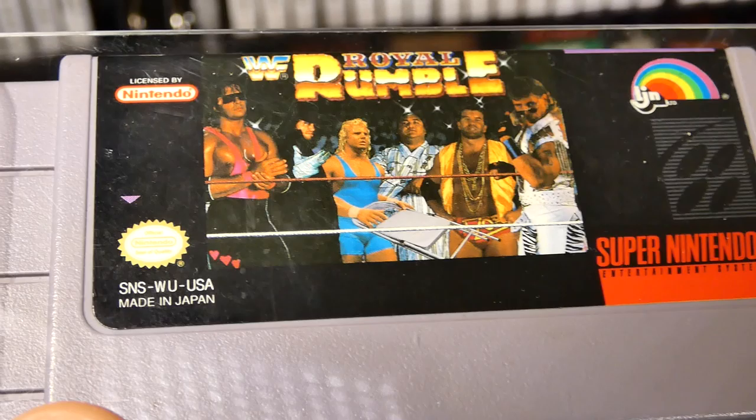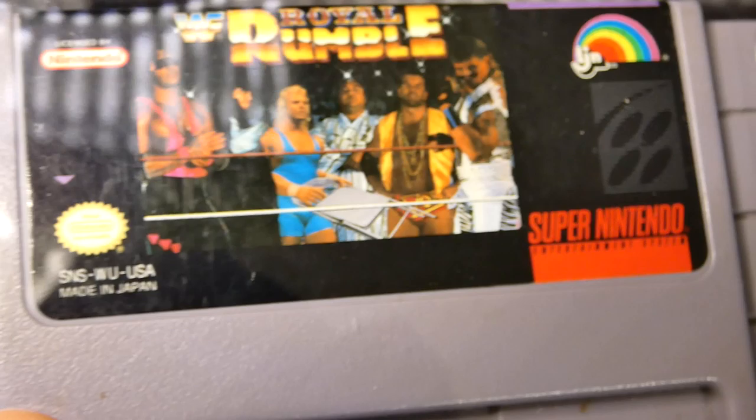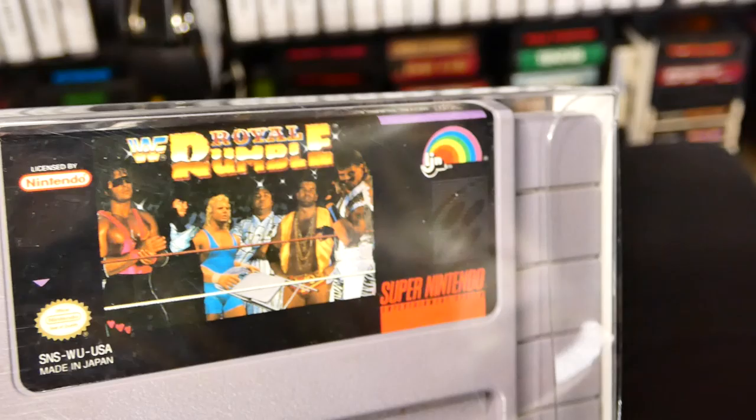It's a good old-fashioned wrestling game. You can see the label art right there — you got Bret Hart, Undertaker, Mr. Perfect with a chair, Yokozuna, Razor Ramon, and Shawn Michaels all on the label art. You got Royal Rumble right there with the old WWF logo. Now we already know that this game is all right — it's not bad.